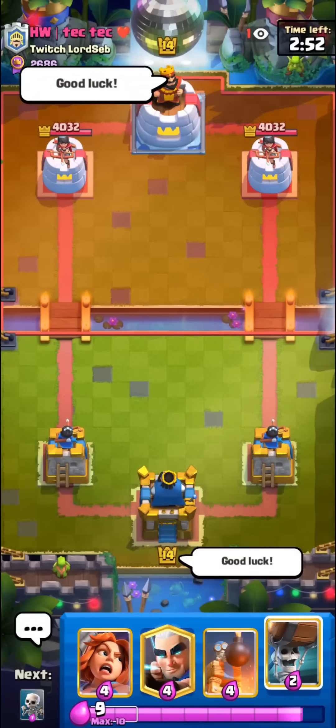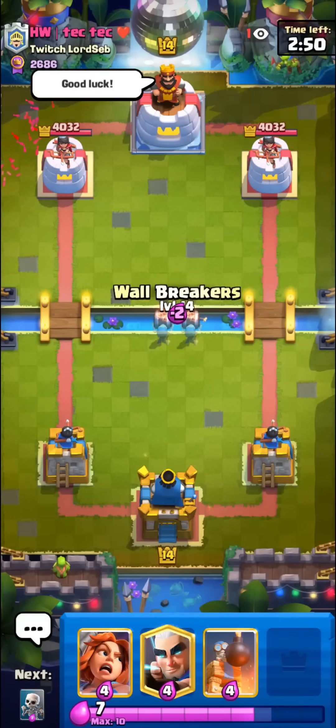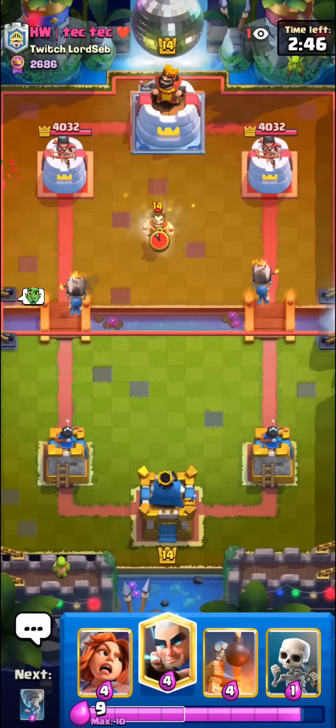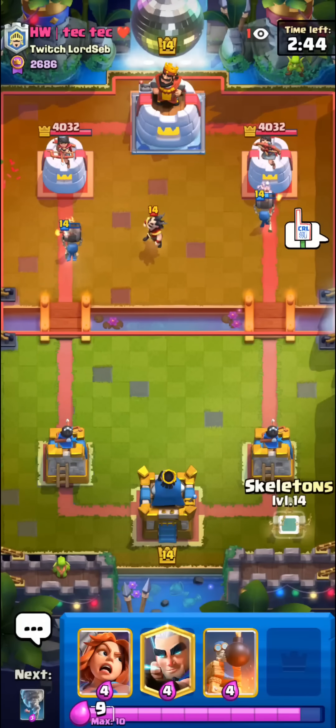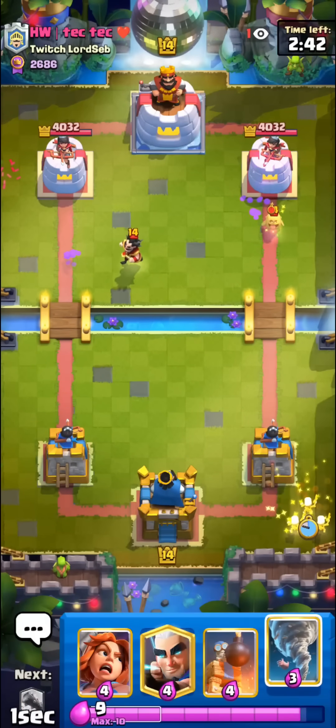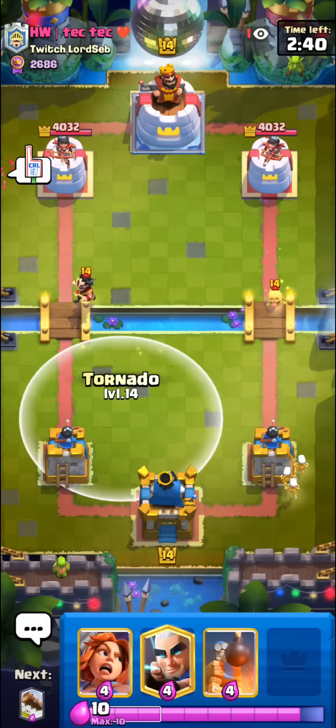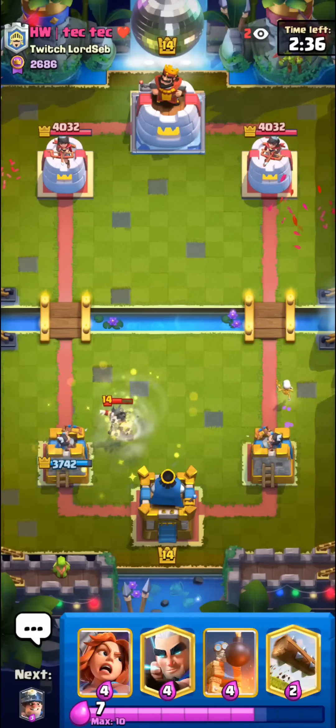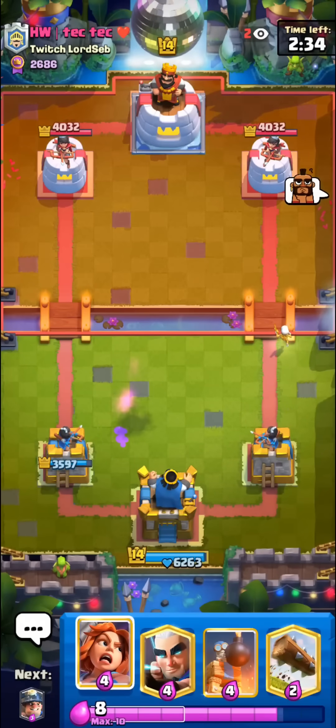We got a match. I'll go for the Split Wall Breakers. I love Wall Breakers, man. He has E-Wiz — we have to redeem ourselves after the first match. Tornado — I think we got it. Nice King Tower activation. This guy might have Sparky.